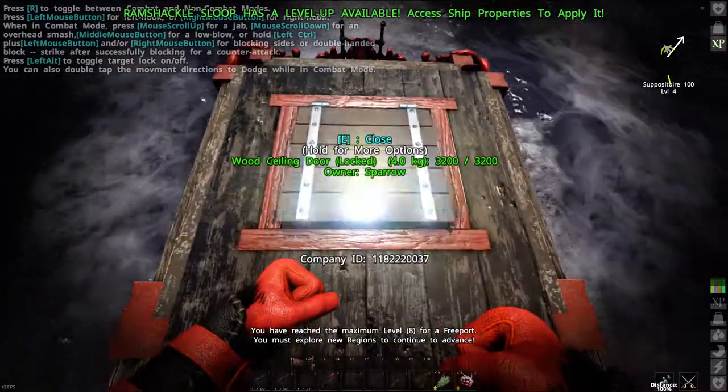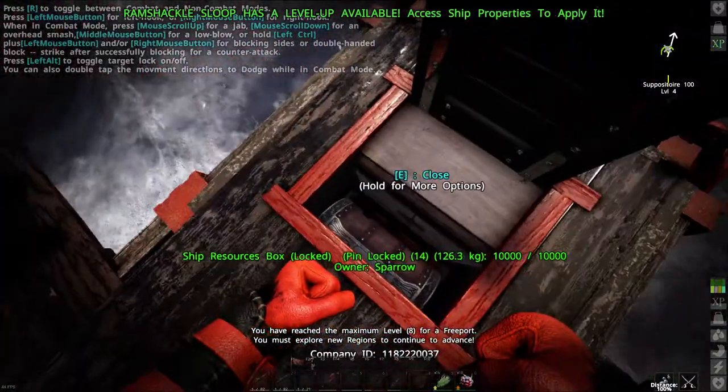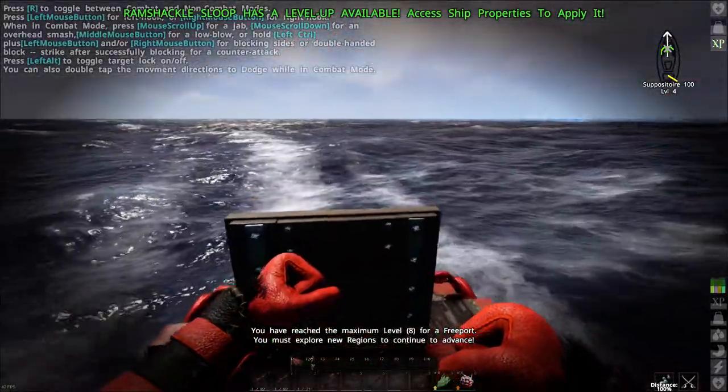As you see here I have two hatches on this ship. First off is the main storage area hatch - I have a resource box here and the big cabin here.